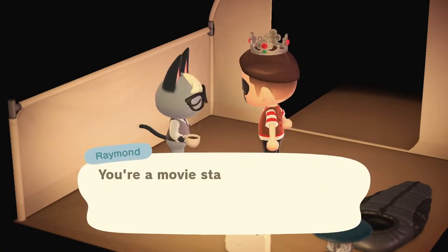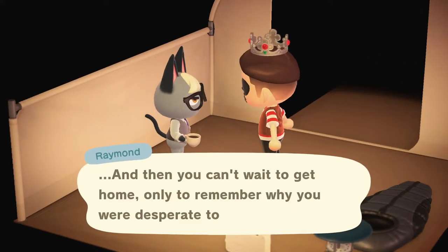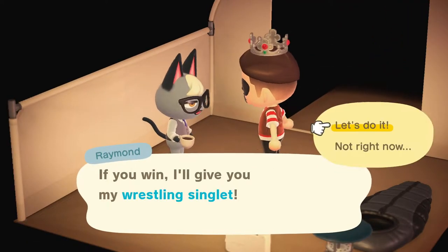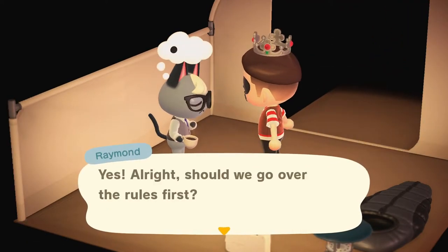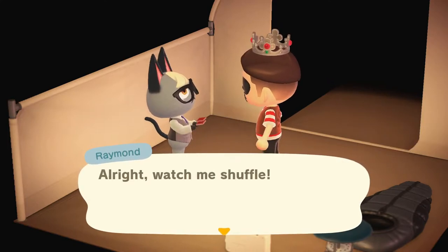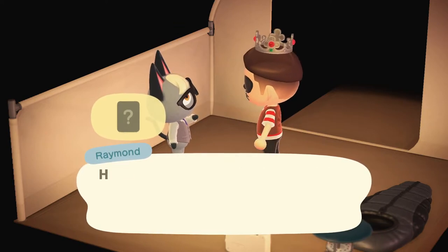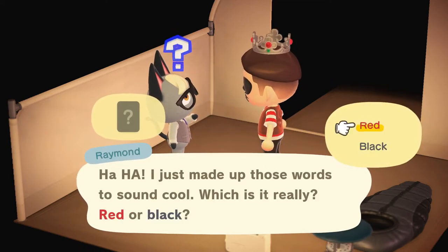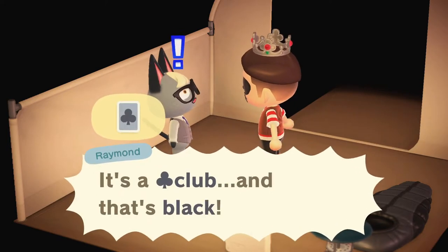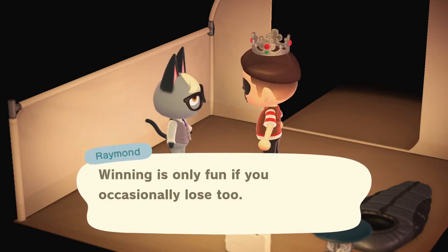I'll speed up a lot of the parts where the visitor just wants to chat. The trick is to close out the game before you agree or disagree to the villager that they want to move out. The first set of card games will be for random items as prizes. I've learned that when the game is restarted after doing the trick, the campsite visitor tends to stop with the items as prizes and starts with the ultimatum that they'll move in if you win the card game.